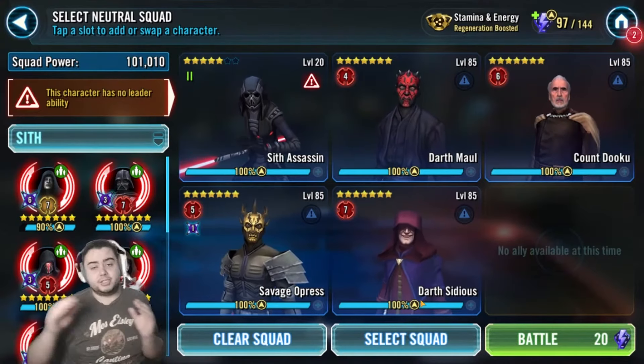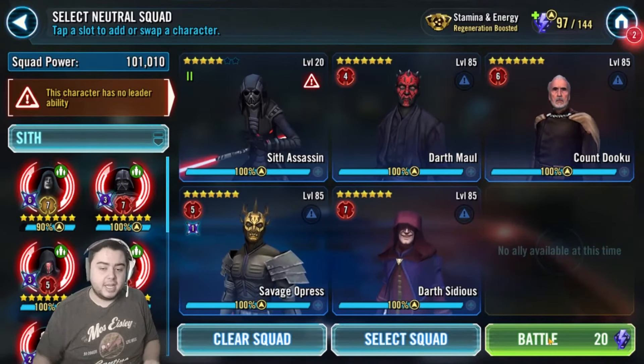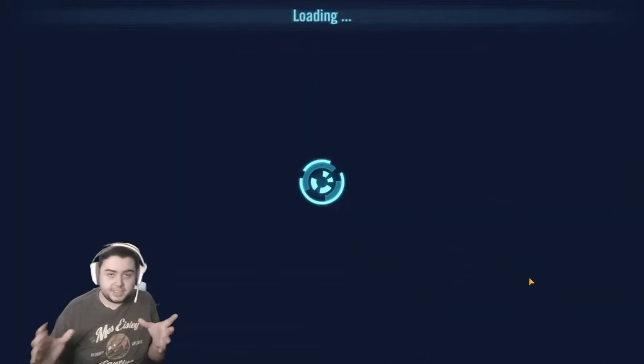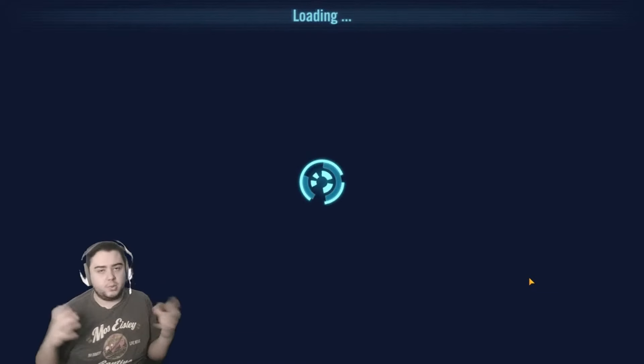But this is supposed to be the defensive team that he has. So if you're using him offensively, it should always be a duo. If you're using him defensively, this is the idea they had for his defensive team. And since the lead is active, we want to show the defensive team side. If his lead wasn't active, it'd be a lot easier to play around with the offensive side, and we still will.